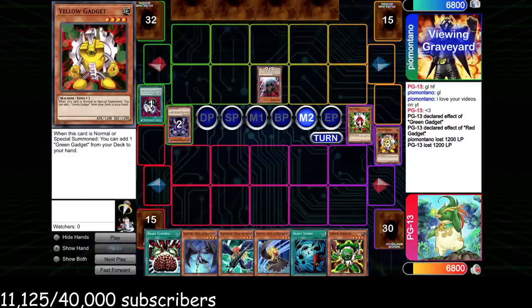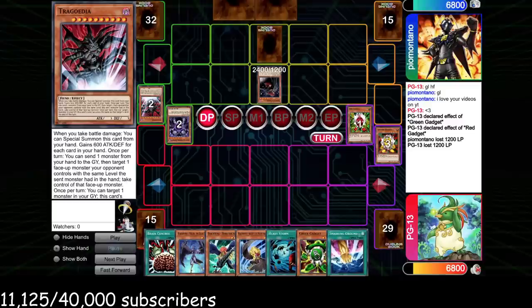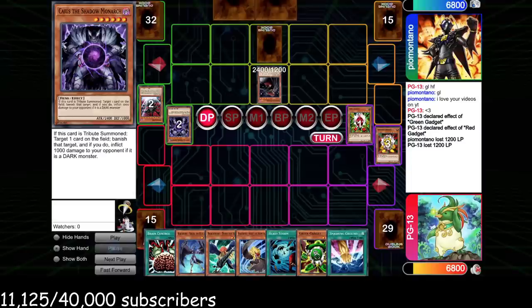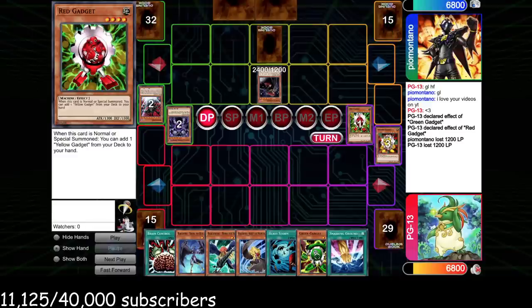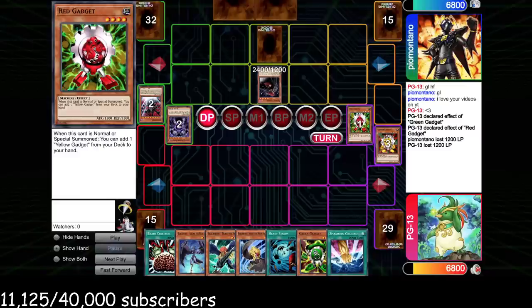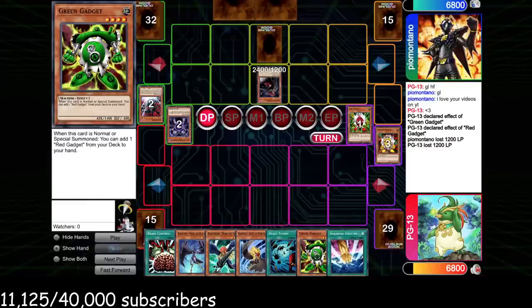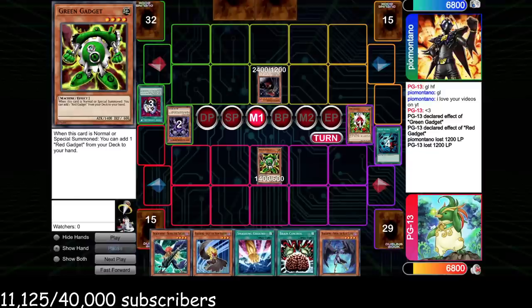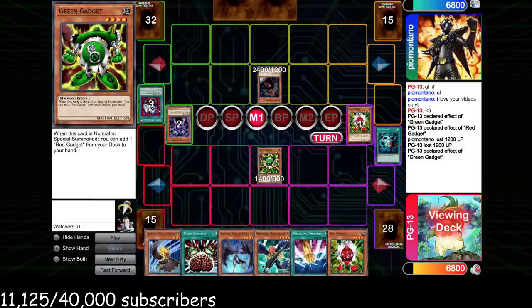The Frog deck is notoriously bad at OTKing you, so I don't need to commit anything. He attacks over the Yellow Gadget — we do go minus one at the tail end of the gadgets, but they did their job. He goes Main Phase 2, sacks for Vanity's Fiend, giving us our plus one right back since we would have been forced to spend cards on Trigodia. This is actually really cool about this deck — people will be eager to commit Vanity's Fiend or Fossil Dino, then realize it's not going to do anything against Blackwings.